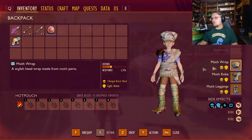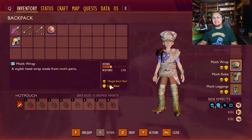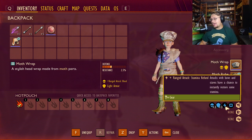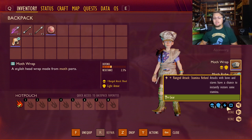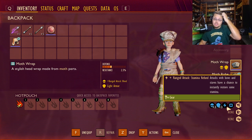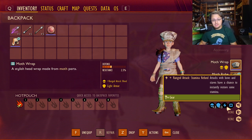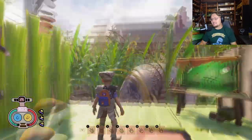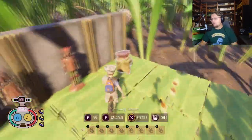Each armor piece is going to come with ranged attack bleed, so you'll be able to cause bleed damage. And when you go ahead and get it upgraded to sleek, you're going to get ranged attack stamina refund — attacks with bows and stabs have a chance to instantly restore some stamina, making it so you can just keep running around and shooting things with your bow once you get this complete armor set into the sleek upgrade tree.